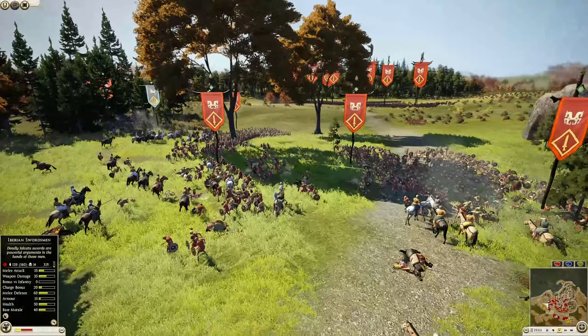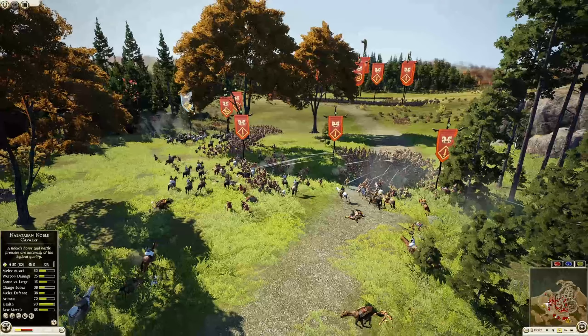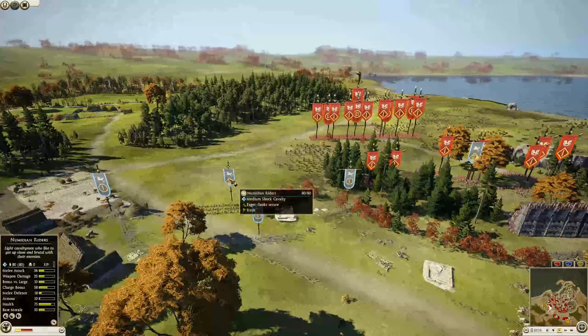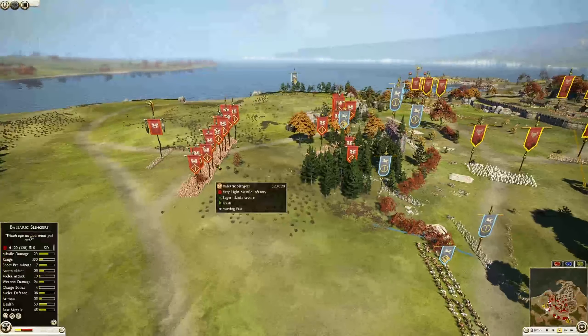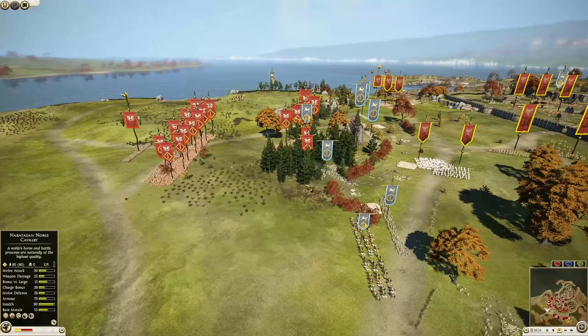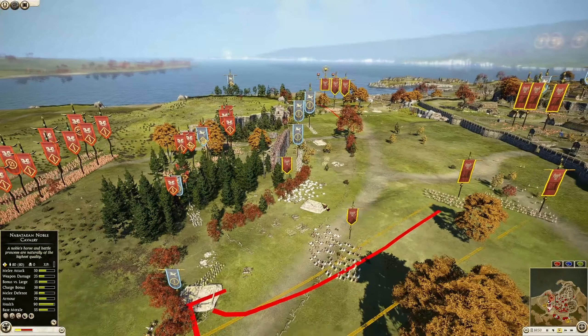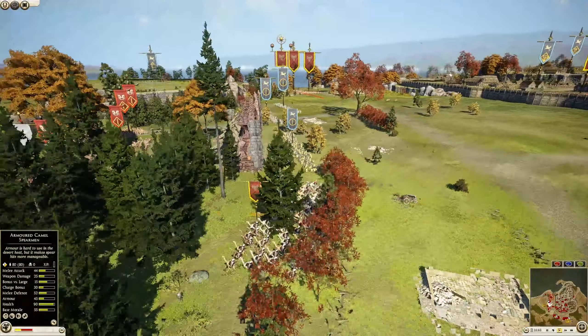Guerrilla forces are getting closer and closer. Javelins being thrown. The Numidian riders actually charge in but they're not doing very well — only 11 kills for that unit. The full force of Arvaki is starting to move forward. Nabatea has now branched off in two separate directions, and the chariots are on their way out as well.